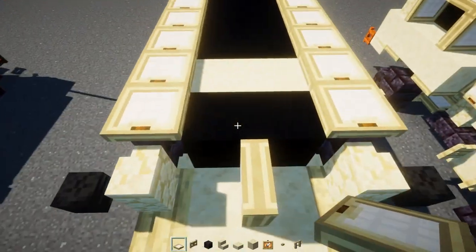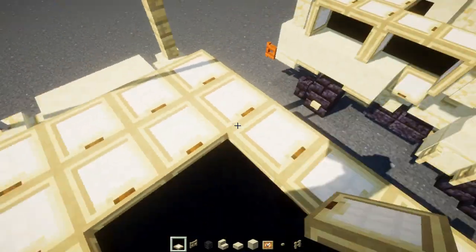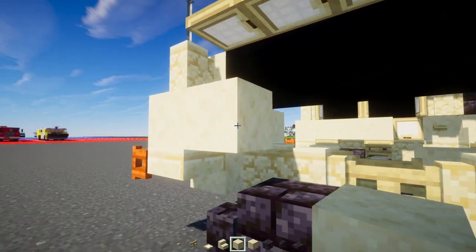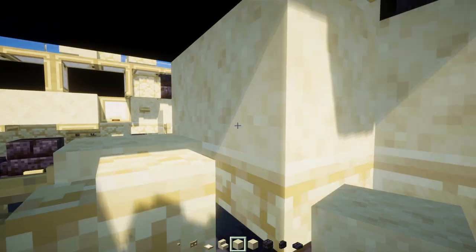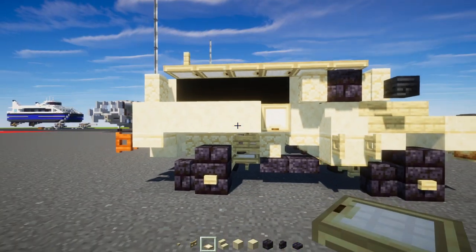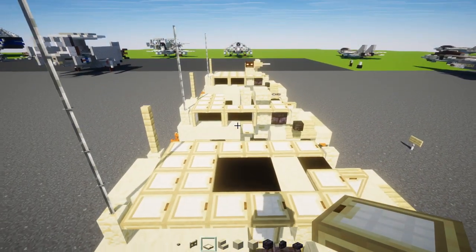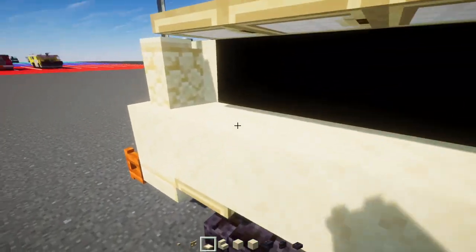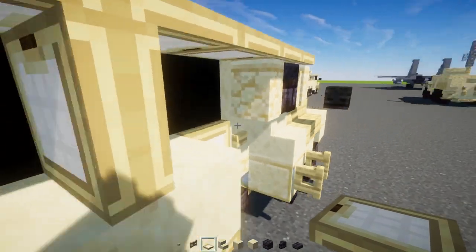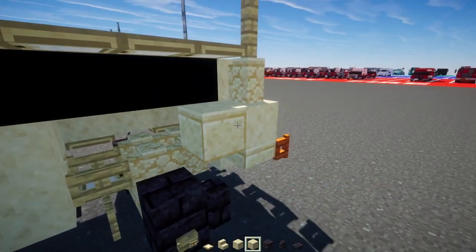On the roof, add another birch trapdoor, and in the back a two-by-two section. Then add three more smooth sandstone blocks — two blocks wide inside — and a birch trapdoor closed up. Add birch trapdoors on either side of the wheel, a birch button, a birch trapdoor opened up, back-to-back trapdoors, and one more birch trapdoor.